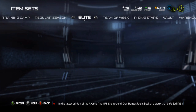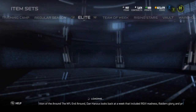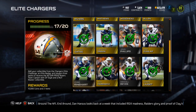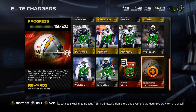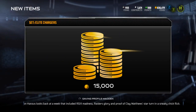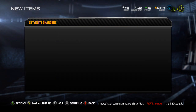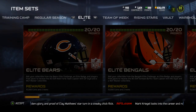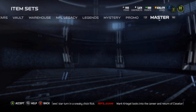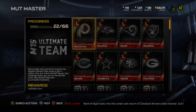What is up guys, it is Nick and today I'm going to be doing the Elite Chargers collection. I picked up the Eric Weddell and have the elite badges, so we're going to pick this up. I have no idea how much the Philip Rivers is going for, but 15k. Rivers and the Mutt Master Chargers collectibles, so let's throw this in — that makes it 23 out of 66, very nice.